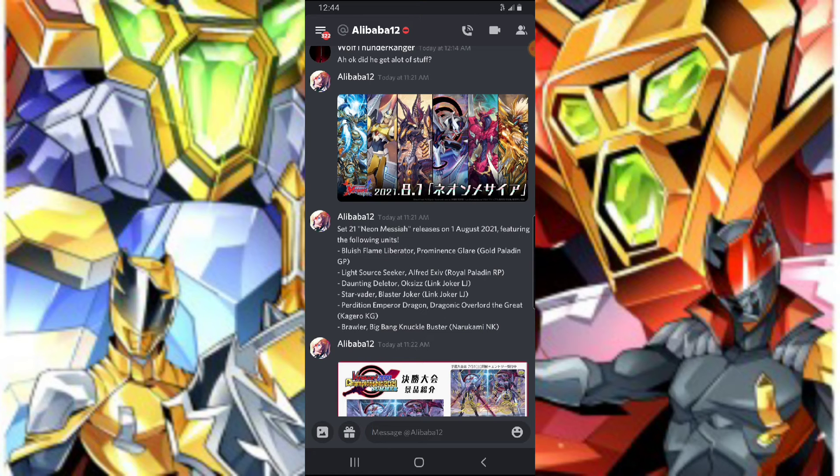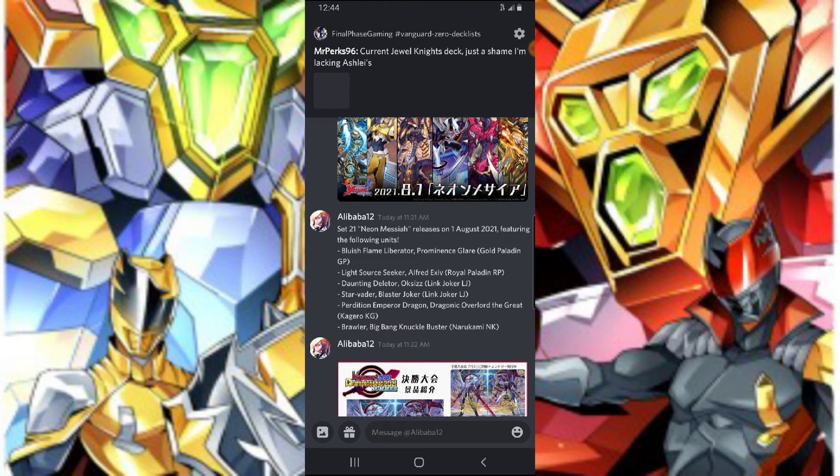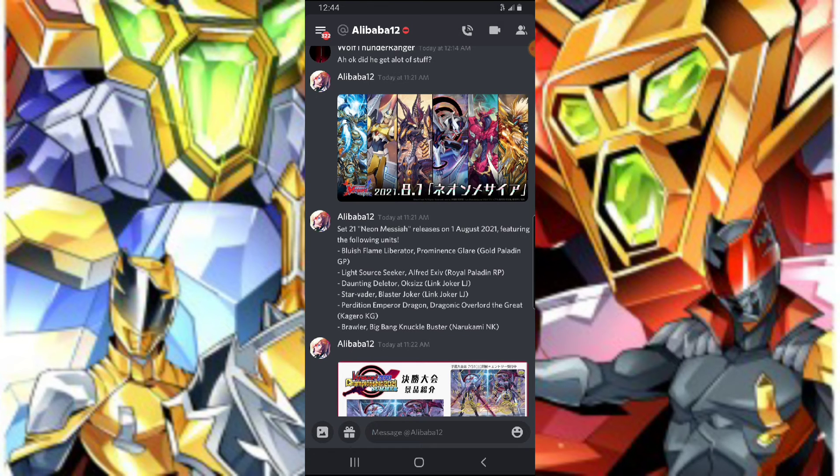Just to give you a refresher: Prominence Glare is the unit that becomes a Glory when you call a unit from your deck by discarding a Bluish Flame, and you gain a crit and a Glory effect. Alfred gains a crit if you have all your Seekers on the board; also you can CB2 to call any Seeker from your deck. This also legions with Blaster Blade and Blaster Blade Seeker. Alfred's EX can do all that stuff and gain a crit, so he's the crit pressure while riding the thing saver for game.